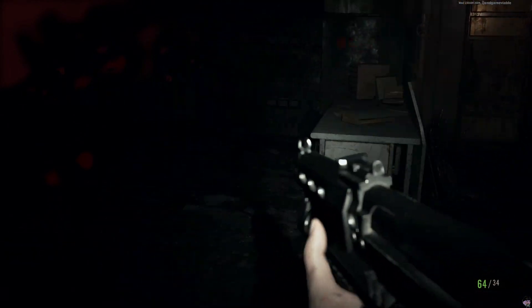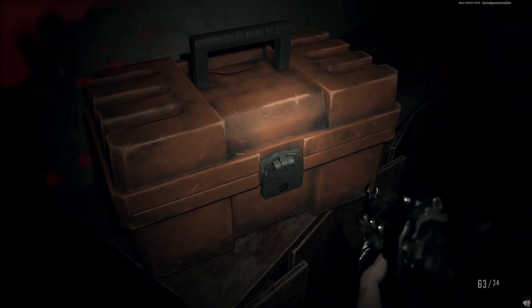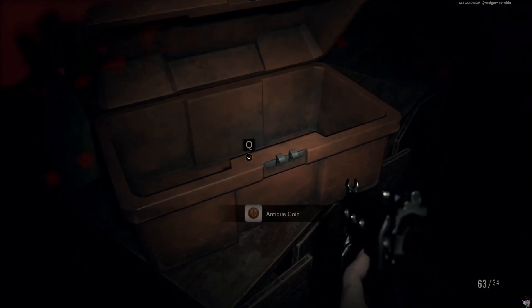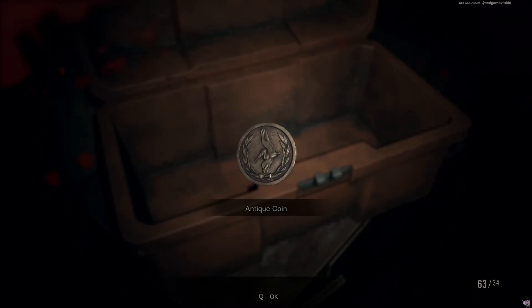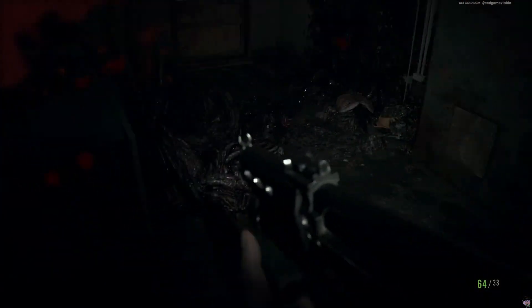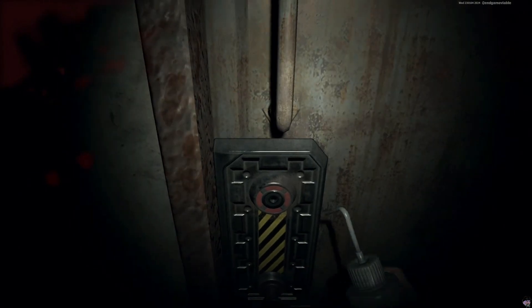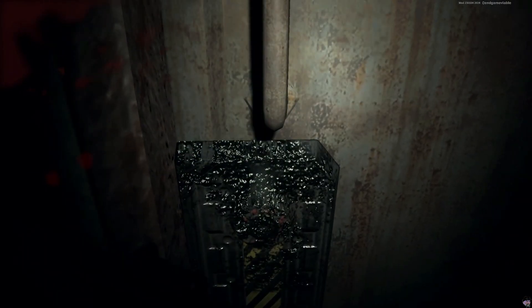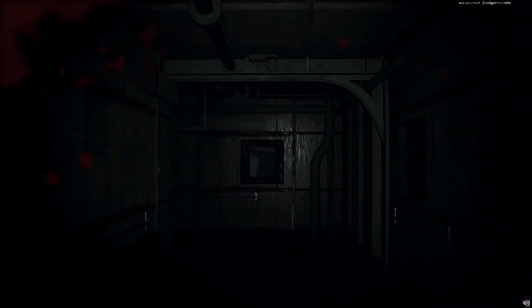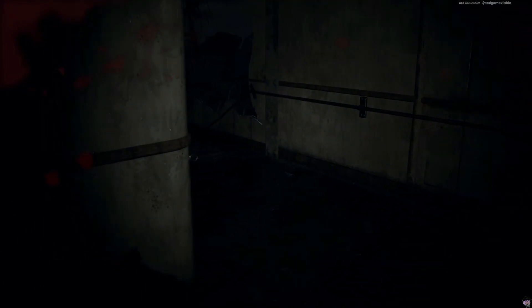Don't waste bullets. Wait, we can use a lockpick on this, I think. Anti-coin? I was kind of hoping for bullets or some kind of weaponry. I keep clicking the mouse button an extra time and it shoots the door. We're probably going to have to fight our way through. That was a decorative door.